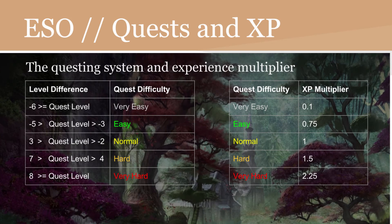Quests and XP. These actually do have a system — the questing system — and it also has an experience multiplier. If you've done questing in Elder Scrolls Online, you'll notice that the quest on the top right of your screen has a color-coded level. Very easy is dark gray and rewards 0.1 times the experience. Easy is green and gives 0.75 times the XP. Normal is yellow and gives a 1x XP multiplier. Hard is orange and gives a 1.5x multiplier. Very hard is red and gives 2.25 times the XP.